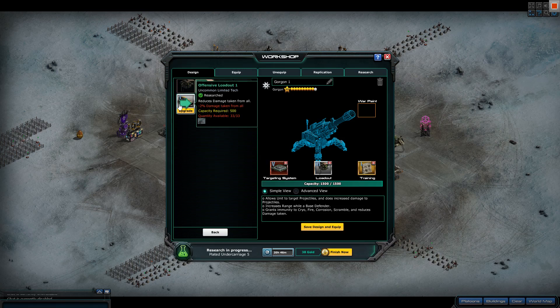Extra damage taken from everyone — pretty decent. 30 extra damage, 30 extra range in defense. But people don't usually use them in defense, so this other stat is more important.